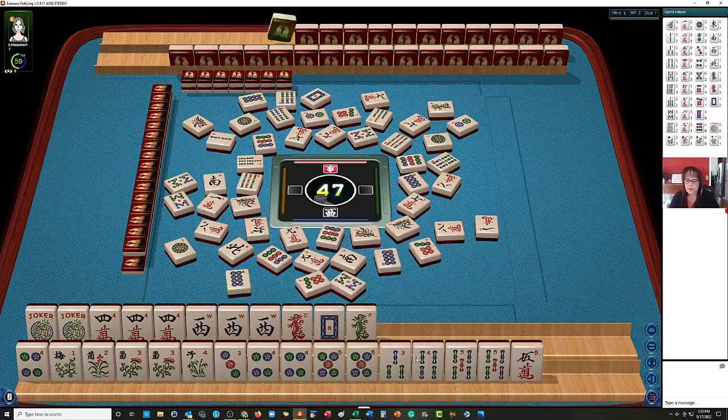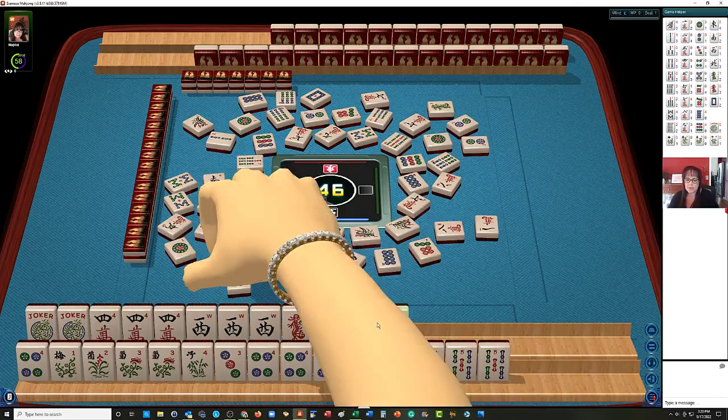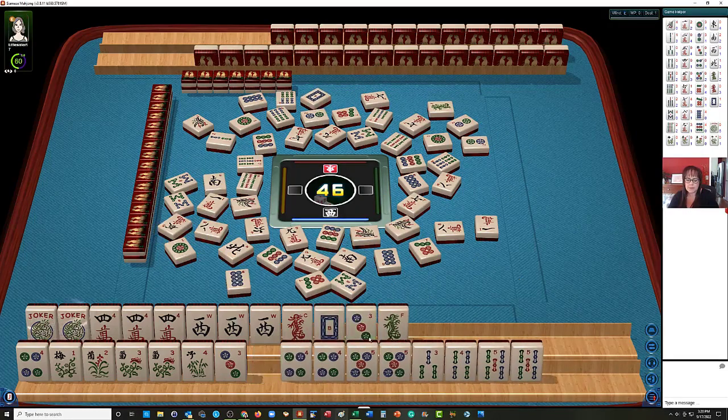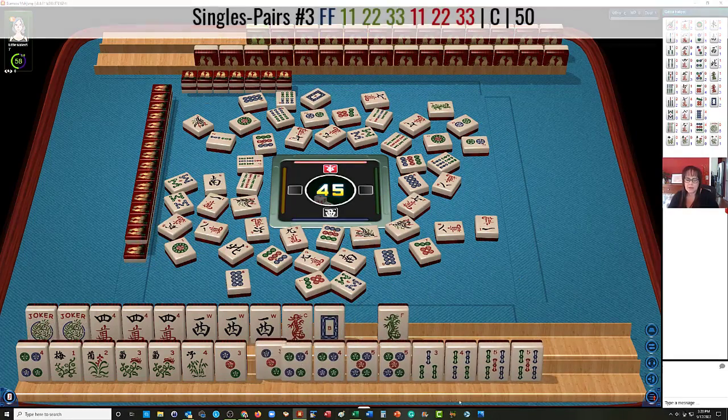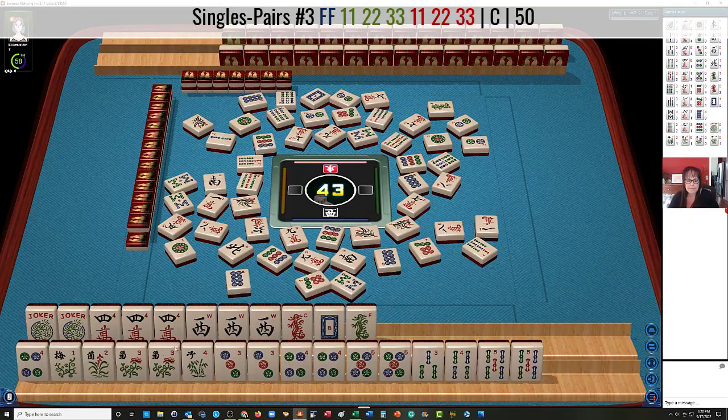Three, four, five, three, four, five. The five crack can go for sure. Two dots. There's the three dot. Five characters — we just need one more tile to get ready for this pair hand. Two dots. Seven bam can go. Seven bamboos. So what could we do with all these flowers? Seven bamboos — that can go.